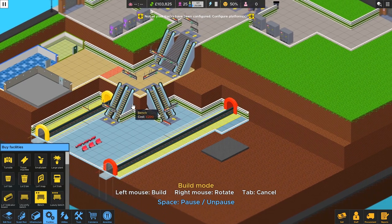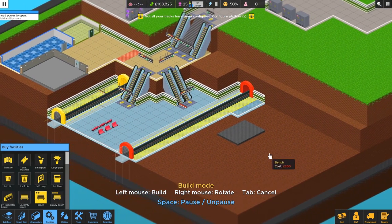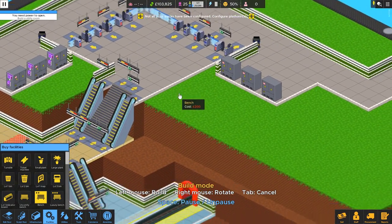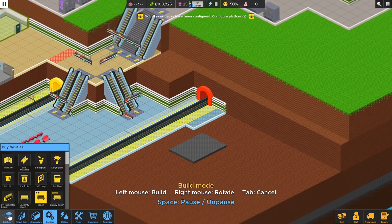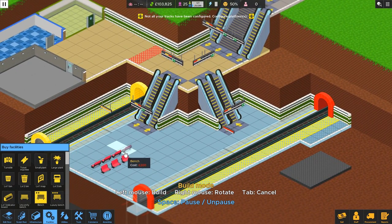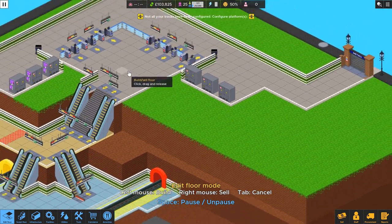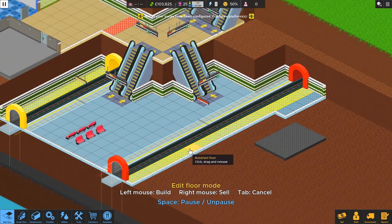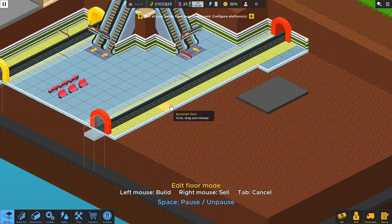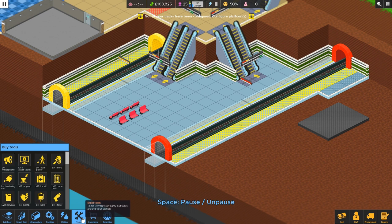We've only really spent less than $25,000, so we could do that as a future plan. If things go awry, we'll build a pathway here and a stairwell down and let people load on this side as well — or make that the only way to get onto that train. We'll see.